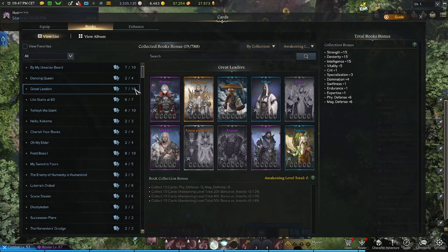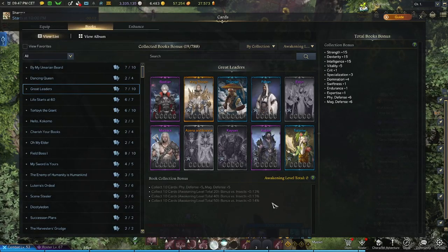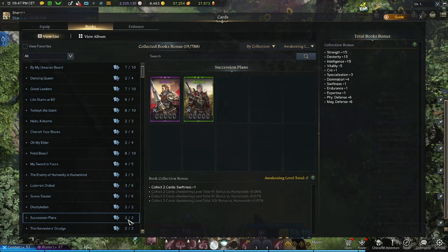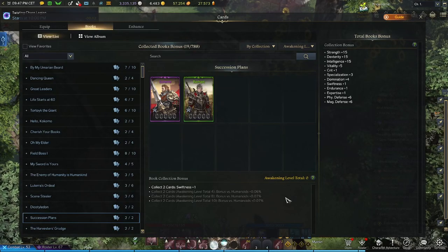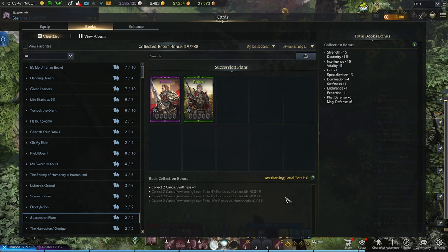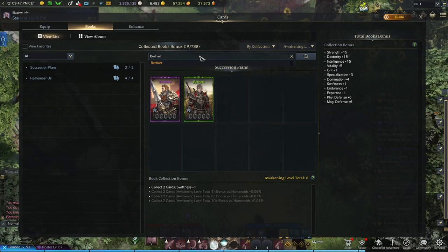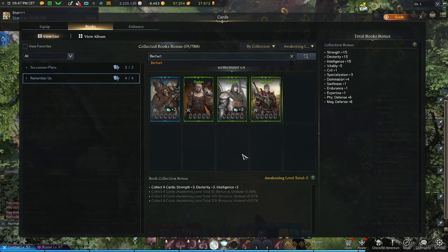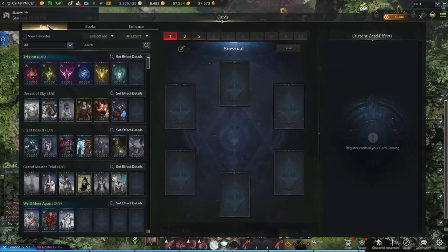Let's have a look at the Great Leaders set. I currently own 7 out of 10, so because I don't own the full set I gain no passive bonuses. However, comparing that to a set I do own called Succession Plans — a simple 2x2 set — when collected it provides all my characters with a plus 1 to swiftness. If I had all those cards ranked up and awakened I'd continue to benefit within this set. Also keep in mind a card like Burhart may appear in multiple sets, so having him ranked up can benefit you in more ways than one.